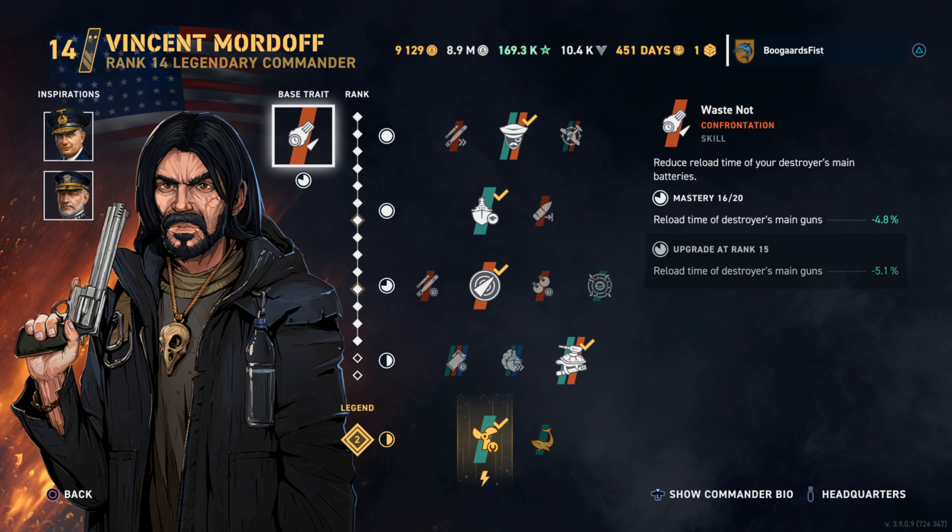Hey guys, welcome to the channel. Today we got a game in the Benson for you — Mordoff, Bay, and Sims. Sims should be on pretty much all your destroyers in my opinion. If you don't have Mordoff, go ahead and put Halsey in there. Copy that build and you're just going to have minor tweaks.